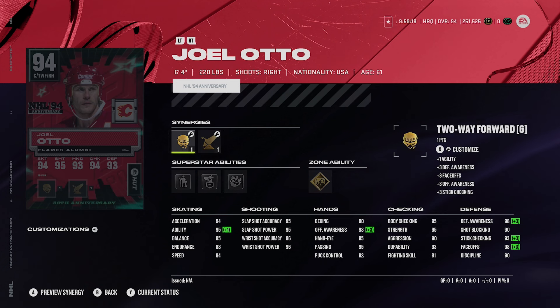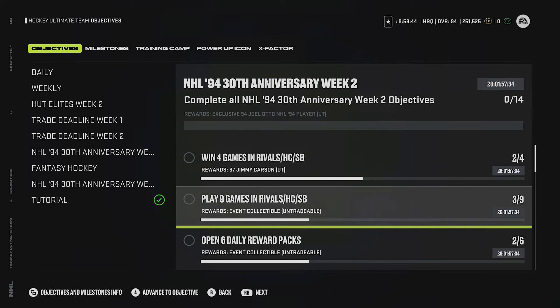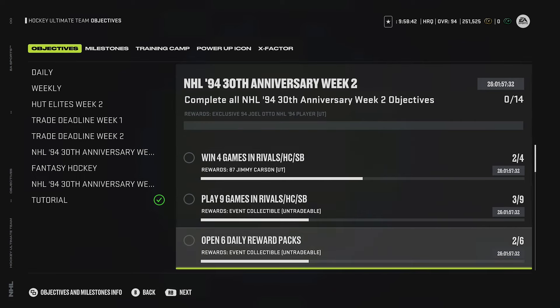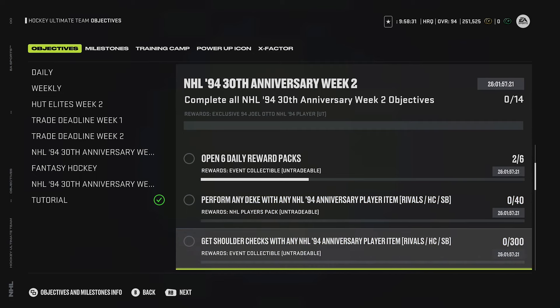Win four games for an 87 overall - that doesn't take anything. Winning four games in Rivals, HUT Champ, or Squad Battles is simple. An 87 for basically doing nothing - that's good, props for that. Play nine games for an event collectible - sure. Open six dailies for an event collectible - whatever, event collectibles don't have much value. Perform any deke for an NHL player pack - these aren't unrealistic, I have no problem with these.